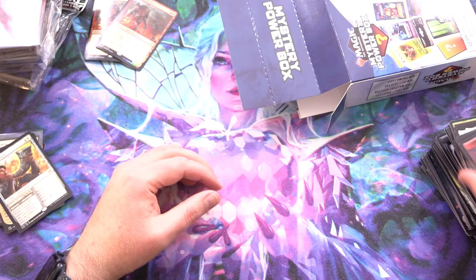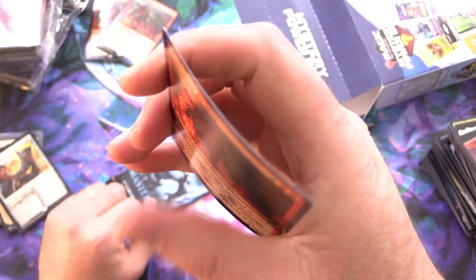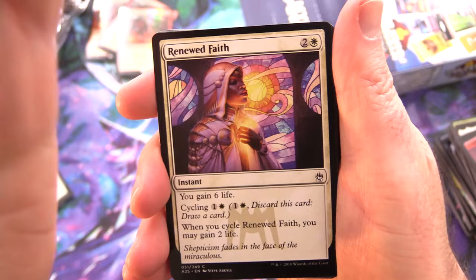Another Calamity Bearer promo — this one's probably the most pringled of the lot. Masters 25 — come on, we have Renewed Faith that we get something decent out of this box.